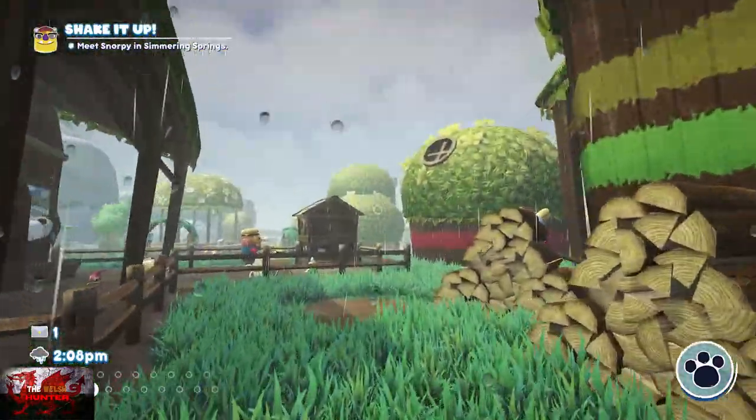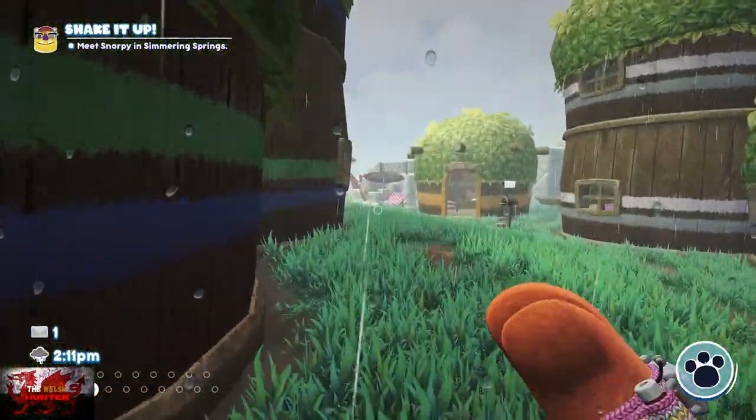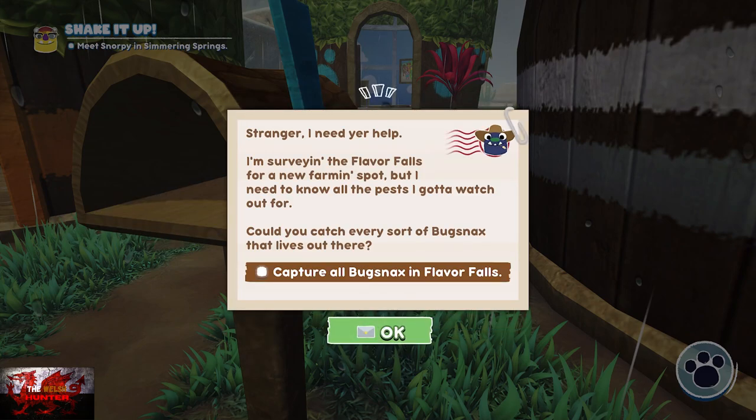I don't think this is random either, so every time you complete one mail mission the next mission should be the same for you as it is for me. If it's not, please let me know. But hopefully after you've done the main and side quests you should be able to follow this guide.